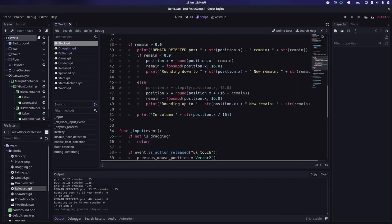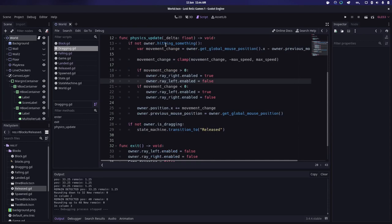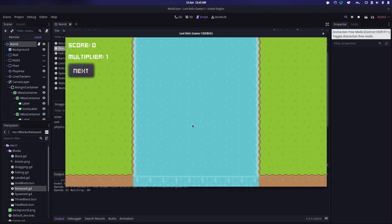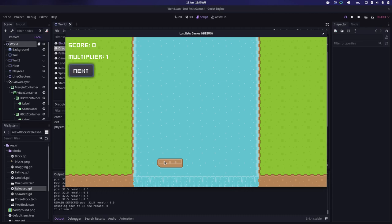I've found the problem. In my dragging script I check whether the block is hitting something and move accordingly, then at the bottom a transition says if the owner is not dragging, transition to released. It turns out that as it transitions to released it still calls that block of code. By making it an else-if, when I let go it only finds the remaining position once, so you can actually position the block where you want it.